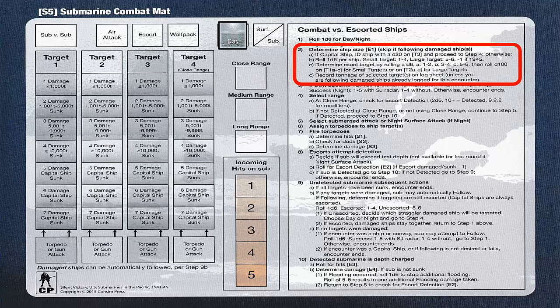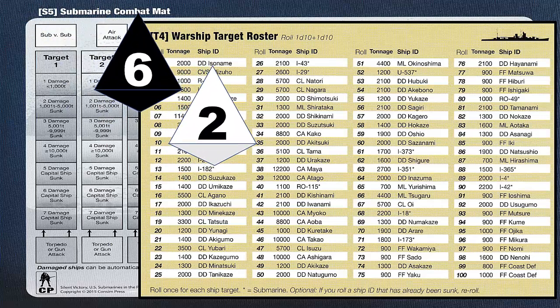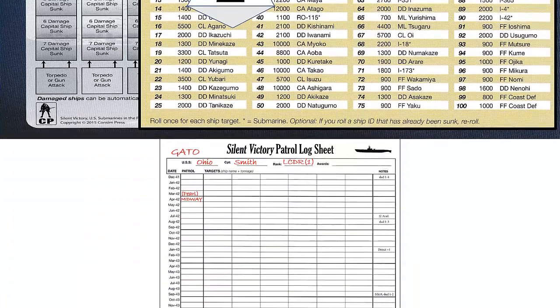In Step 2, we identify the ship targets. We do not need to roll for ship size since this does not apply to capital ships or warships. We must now roll for the warship ID. We consult warship target roster T4 and roll two ten-sided dice using the black die as the tens digit. The result is 62, which identifies the Shiguri as the target warship with a tonnage of 1600. The letters DD indicate the warship is a destroyer. We will then note the tonnage on the log sheet since it will contribute to our victory points if it is sunk. We may record the ship name as well, but that would be for narrative purposes only.